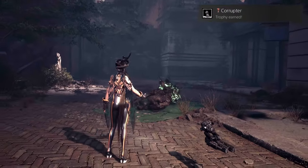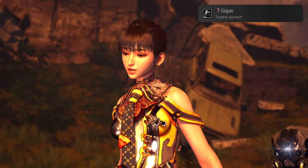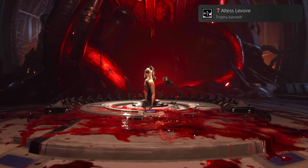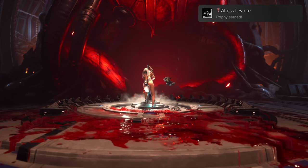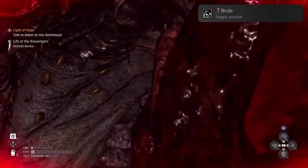Gigas: defeating a Gigas, also defeating one of the bosses. Altus Lavar: retrieve the hypercell from the Altus Lavar — basically it's part of the story, you will get this. Brute: defeating a Brute, defeating one of the bosses.